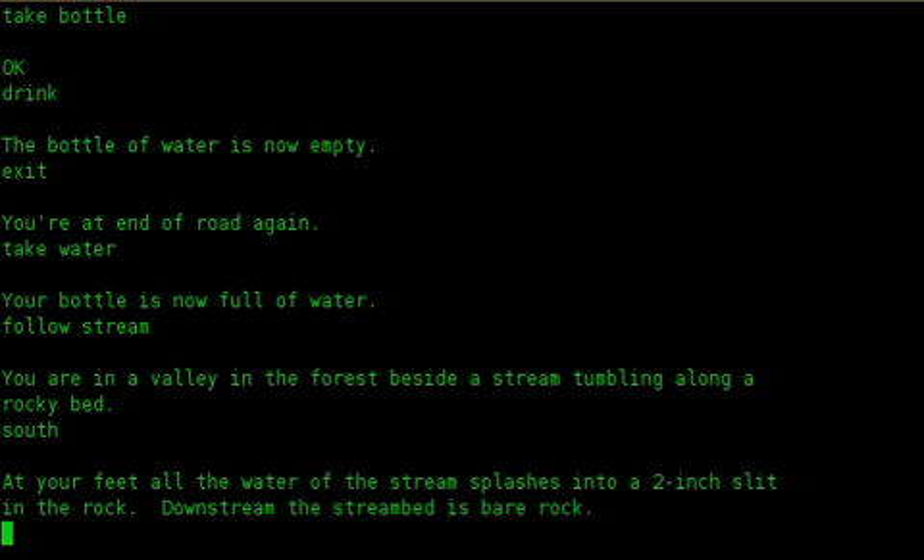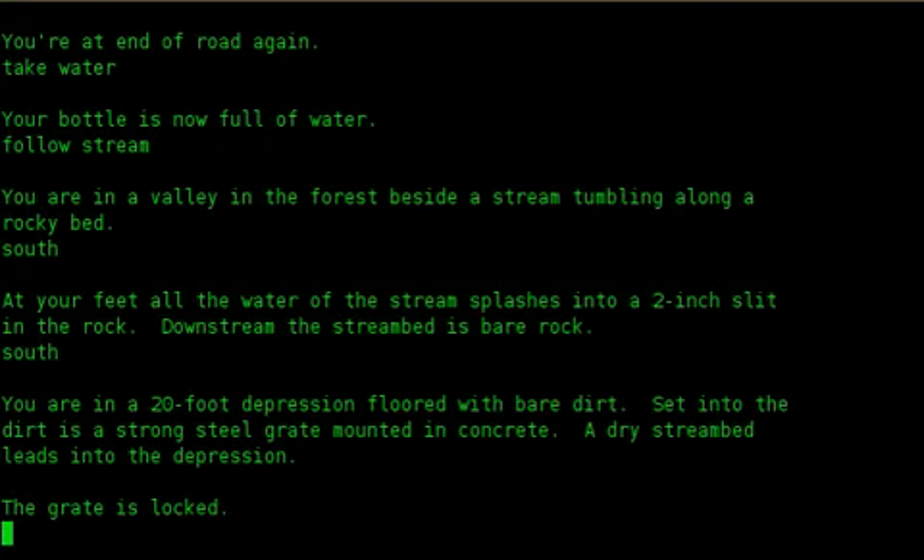South. At your feet, the water of the stream splashes into a two-inch slit in the rock. Downstream the stream is bare rock. South. You are in a twenty-foot depression, with bare dirt. Set into the dirt is a strong steel grate mounted in concrete. A dry stream leads into the depression. The grate is locked.